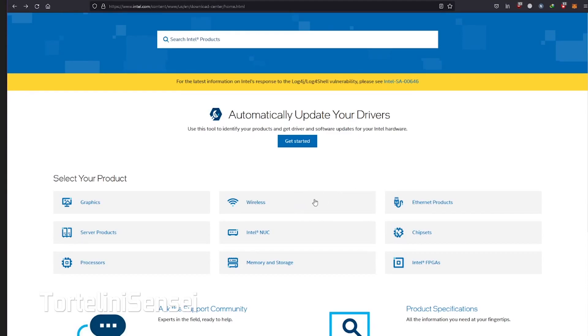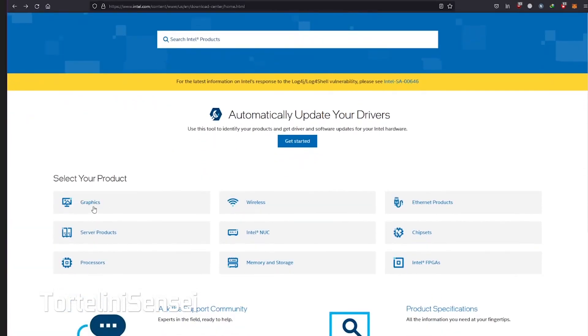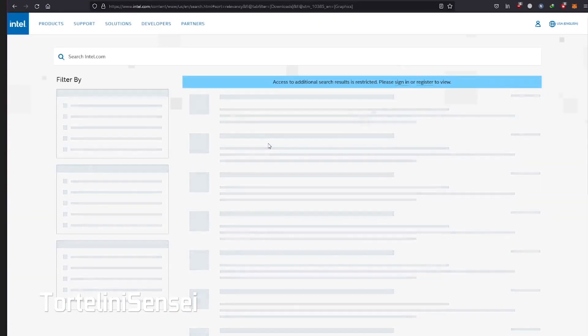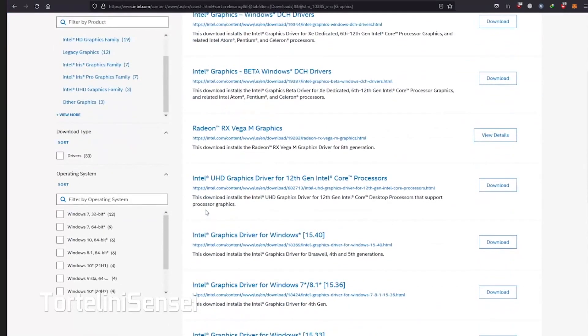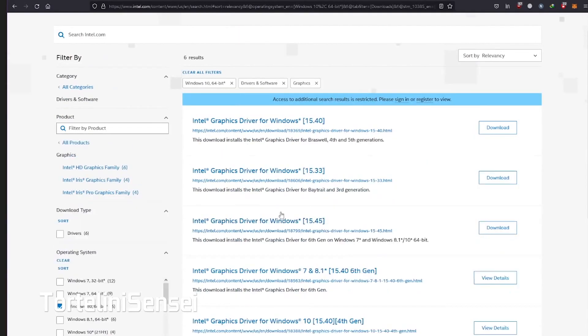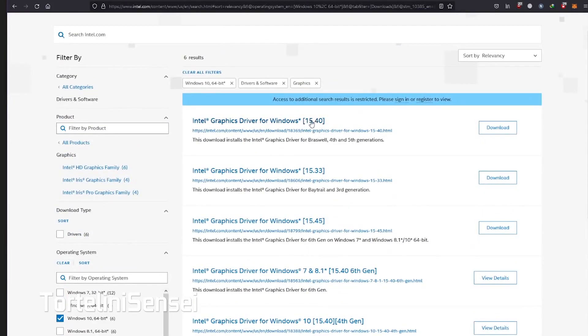If you are using Intel, you can visit Intel Download Drivers and Software, then click on Graphics. After that, you can filter the most compatible graphics drivers for your PC. For example, if you are using Windows 10 with 64-bit, you can just click on here and choose the newest driver. This is the newest one — download it and install it.